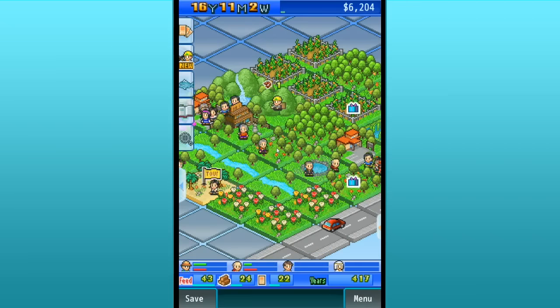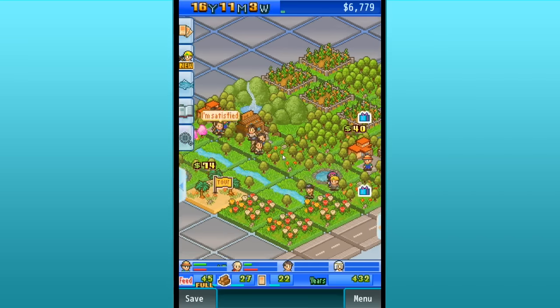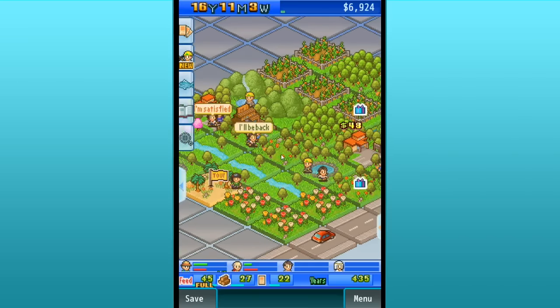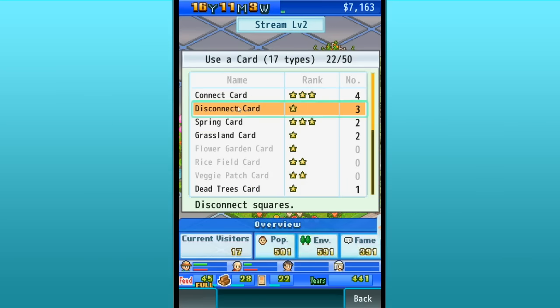Today we're actually going to try, really nervously, to remove some cards and mix some cards. I've been hoping that if we put four spring cards together and connect them, we will be able to make a lake. So today we're going to try to do that. First off, we need to disconnect these two stream cards.